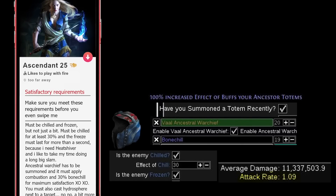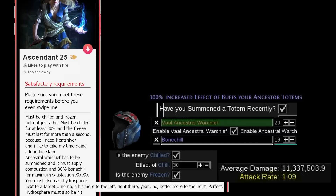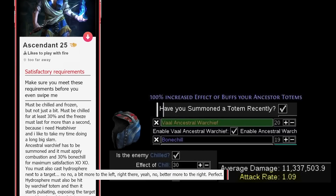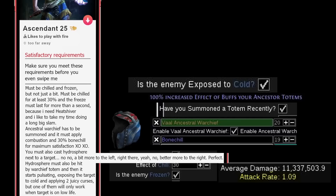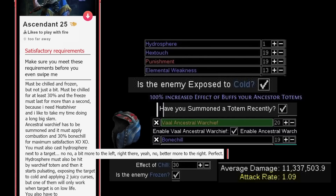You must also cast Hydrosphere next to a target — no, a bit more to the left. Right there. Yeah, more a bit to the right. Perfect. A Hydrosphere must also be hit by the Warchief totem and then it starts pulsating, exposing the target to cold and applying two juicy curses, but one of them will only work when the target is on low life.